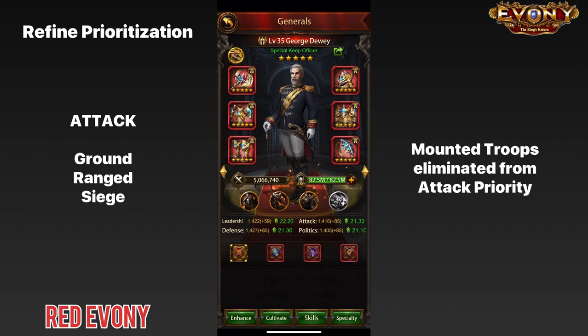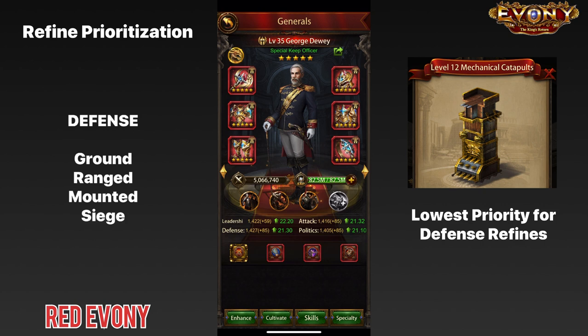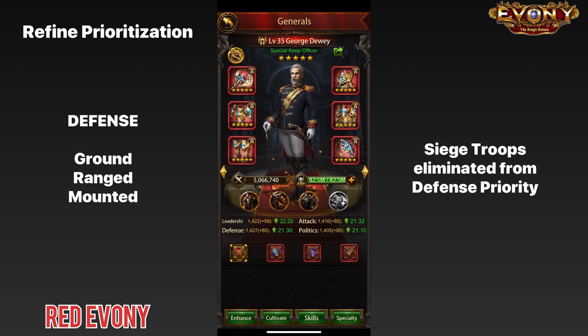In the case of defense, between the four troop types — ground, ranged, mounted, and siege — siege are the troop type that need defense the least. They have the least prioritization for defense, so we can take them out of the equation. So for defense, we have ground, mounted, and ranged remaining.